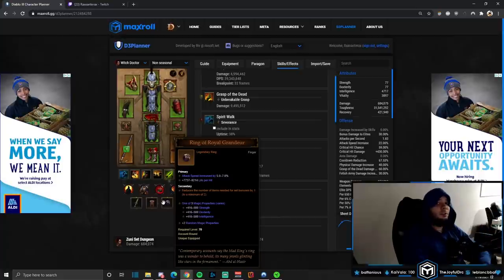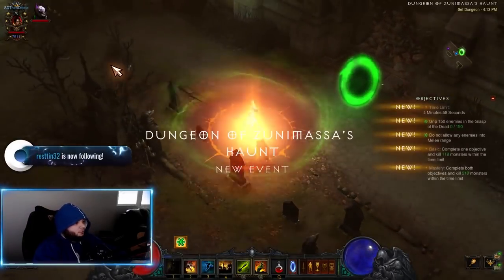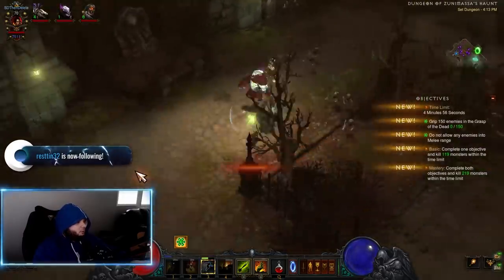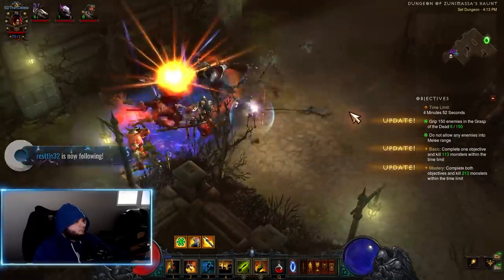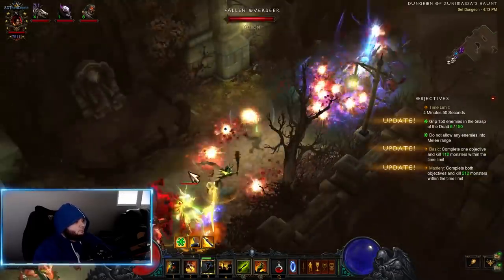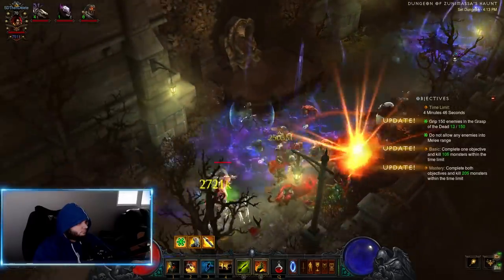Mask of Jeram gives 200% increased damage for our pets, and Ring of Royal Grandeur gives us mega value — completing our Zunimasa, Captain Crimson's, and Aughild's sets. To find Zuni's set dungeon, port to The Core of Arreat in Act Three, hug the left side, and about halfway through you will find it.